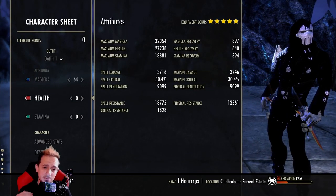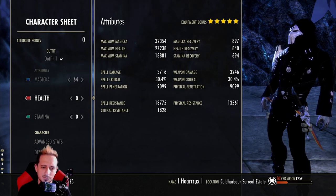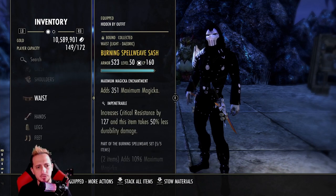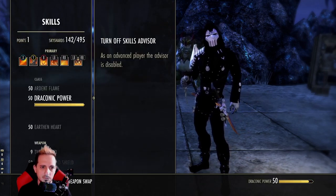I feel this is how I sustain best. I'm rocking around 900 recovery and I've never run into a sustain issue — not once. You don't need to stack recovery on DK. It's better to go cost reduction and lean on your burning status effect and combustion passive for sustain.